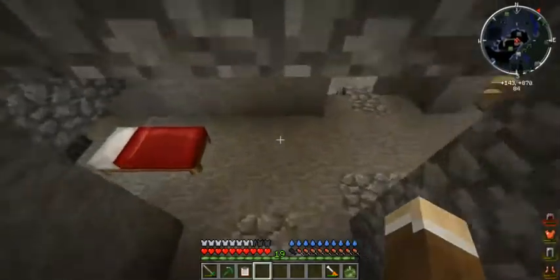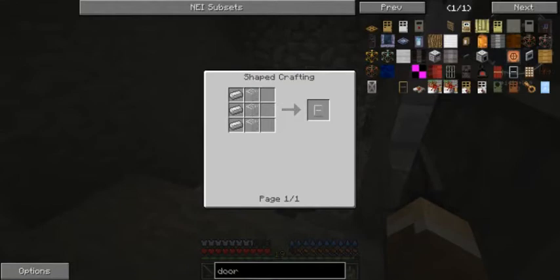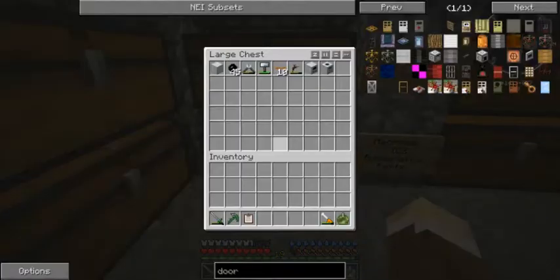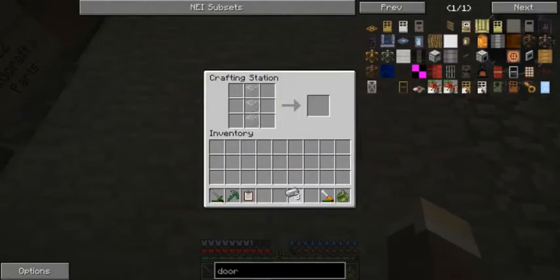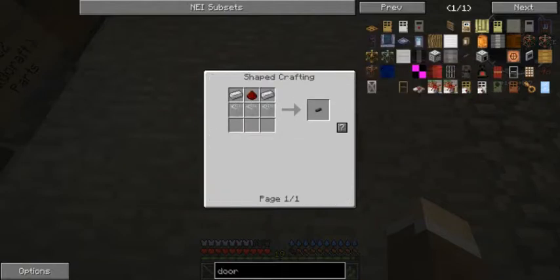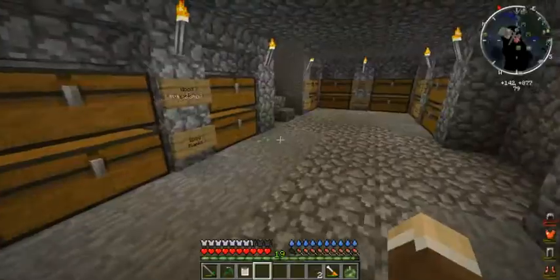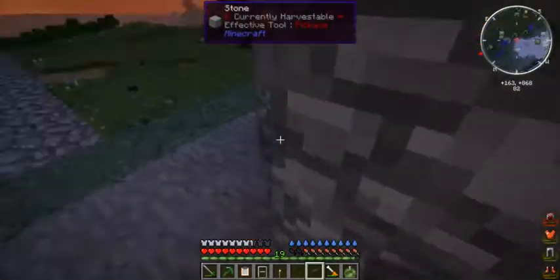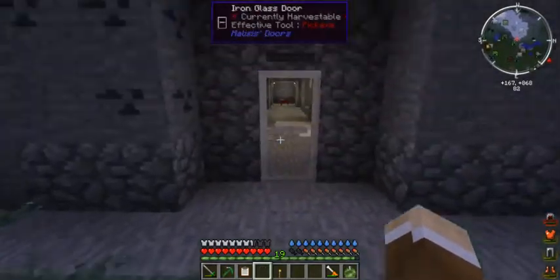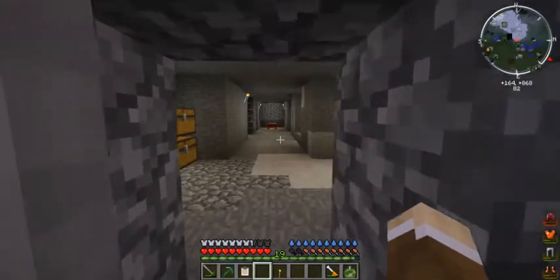The first task for today is actually the last one on the list - we're going to make a door, but not just any door. We're going to make a fancy iron glass door from one of the new mods. I also want to make two player sensors. These are player sensors - they will only scan players. Watch this - isn't that amazing? Of course this isn't the final door, but this will just keep us safe for now.